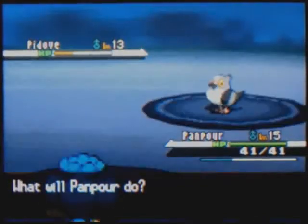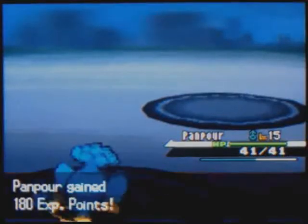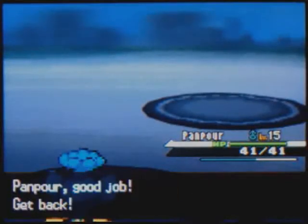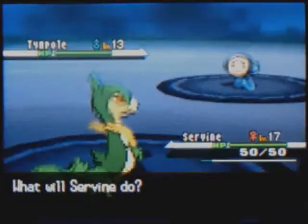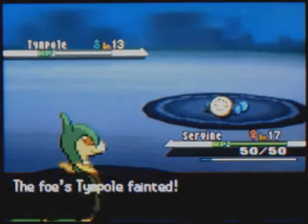Now I'm using my Panpour. I got two levels up on him, so that should probably take Pidove out — yep. And I think his next Pokémon that he sends out is Tympole, which is the first time we've seen that Pokémon. It kind of brings up the point of introducing useless Pokémon again, because in reality it's more or less like Poliwag. Like, why did they pretty much make the same Pokémon again? Anyway, my Servine should be able to knock it out in one hit — and yep, there we go.